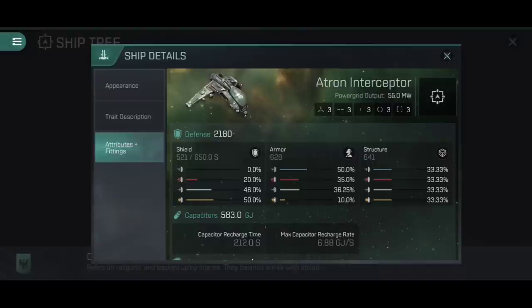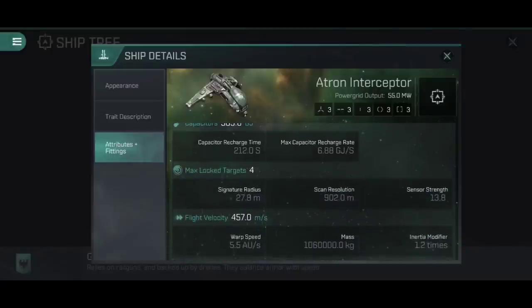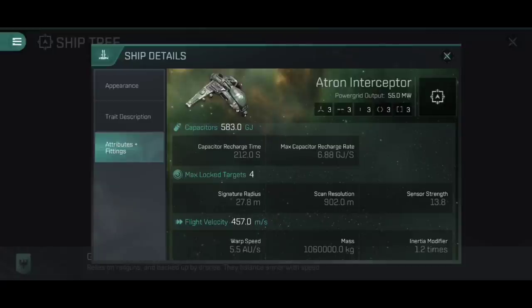Defensively, the Atron Interceptor doesn't have much going for it - 2180 total hit points. The shield is 521, which is pathetic, alongside armour of 628 and structure of 641. But if you're getting hit in an Atron Interceptor, you're kind of doing it wrong - the tank is a secondary fallback. For speed tanking, the signature radius of 27.8 metres is very small, and the flight velocity of 457 metres per second is high enough that with skills in frigate command and afterburner operation, you can speed tank with an afterburner. It's up to you whether you go for the micro warp drive, the afterburner, or indeed both.